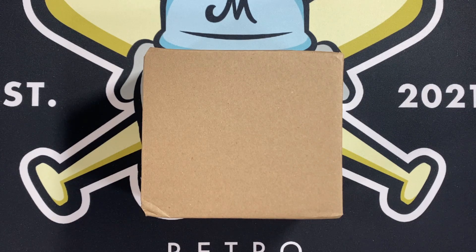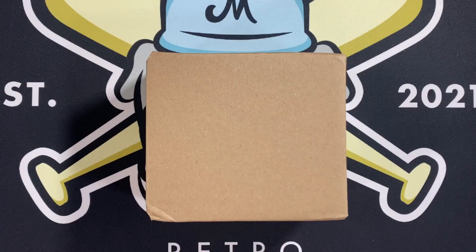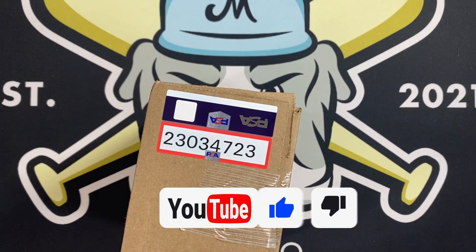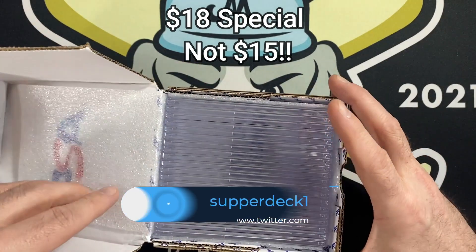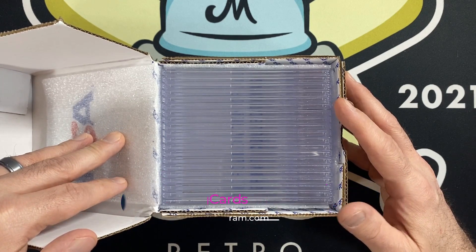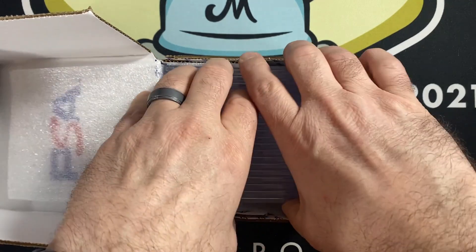What is up Retro Maniacs? Mike Mike's Retro Trading Cards, and today I got back my 20 card PSA order. It's always a fun day when you get an order back from PSA, at least until you look at the grades. I sent it at the end of December — they received it on January 4th and I got it back today, which is the 7th of February. Just a little over a month. They're really doing well with their turnaround times.